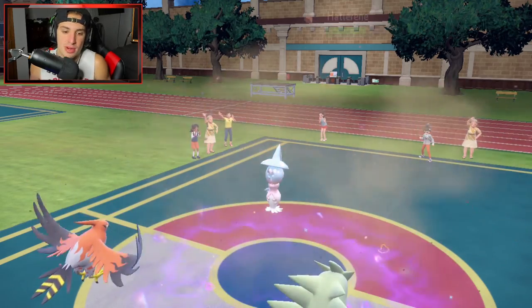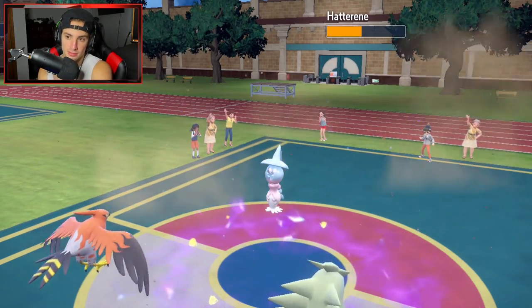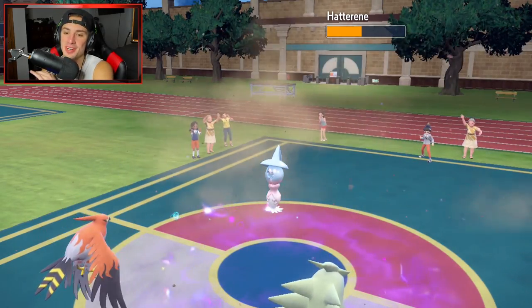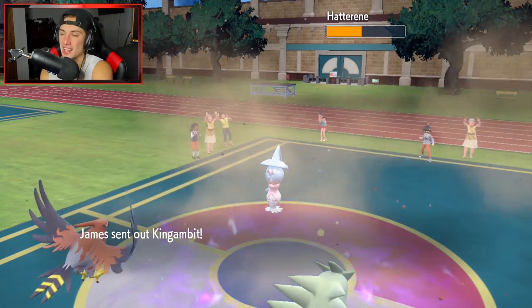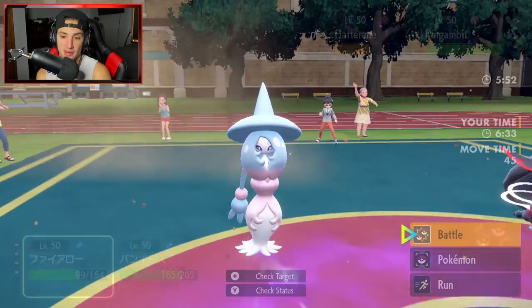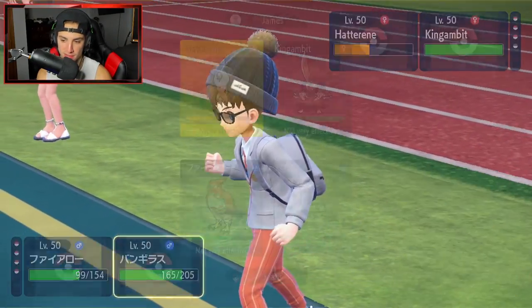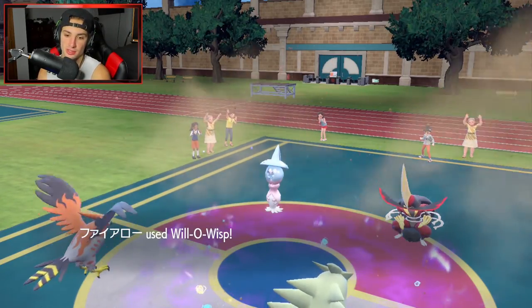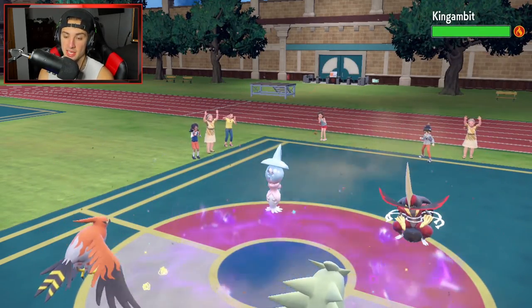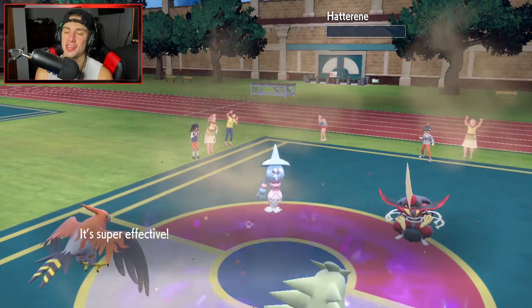He might bring back out Armarouge — I wouldn't mind that not one bit, we're sitting at such a good spot. Getting rid of Armarouge and IndeeDee without really taking any damage. King Gambit is going to be the next Pokemon. I think I just Willowisp and Heavy Slam for the KO — Willowisp comes across the board and throws a big time burn on their physical attacker, then T-Tar takes out Hatterene.